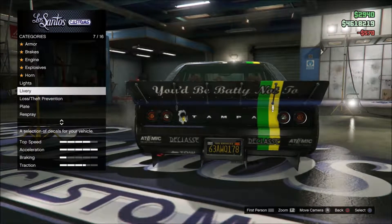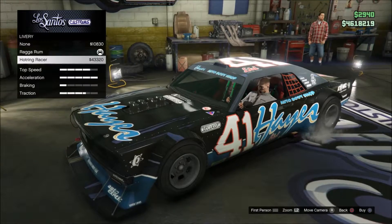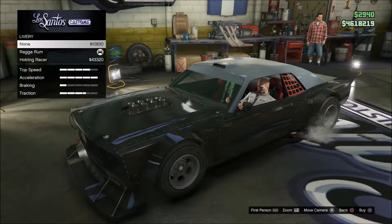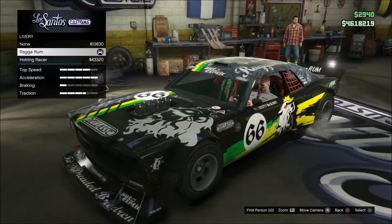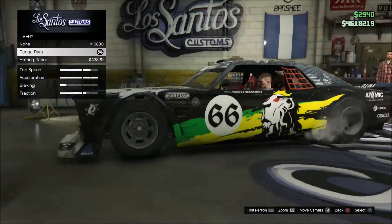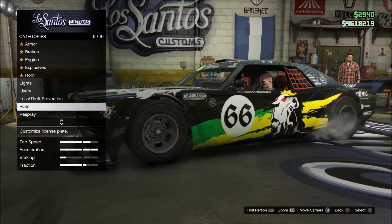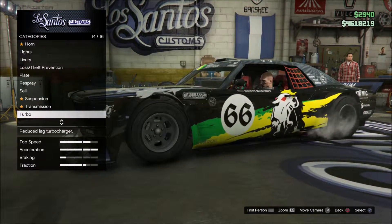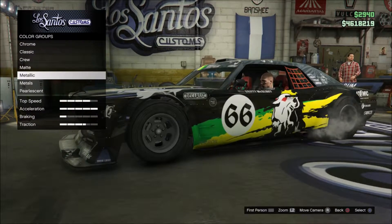For plates I'll do the usual yellow on black. For liveries I went for the ragrum one straight away — there's also the hot ring racer or none, but I'm going to try and make this look as close to the Hoonicorn as possible. Some of the artwork looks quite similar to the Hoonicorn so I'll keep that.